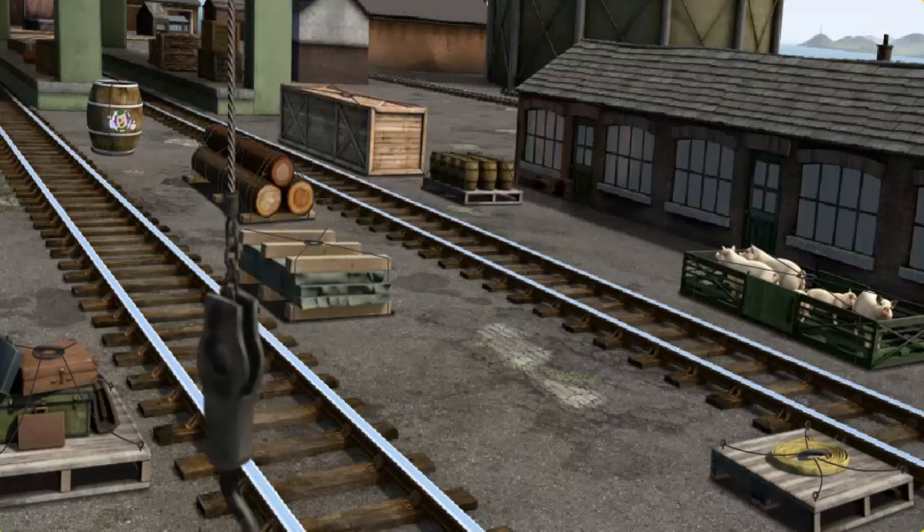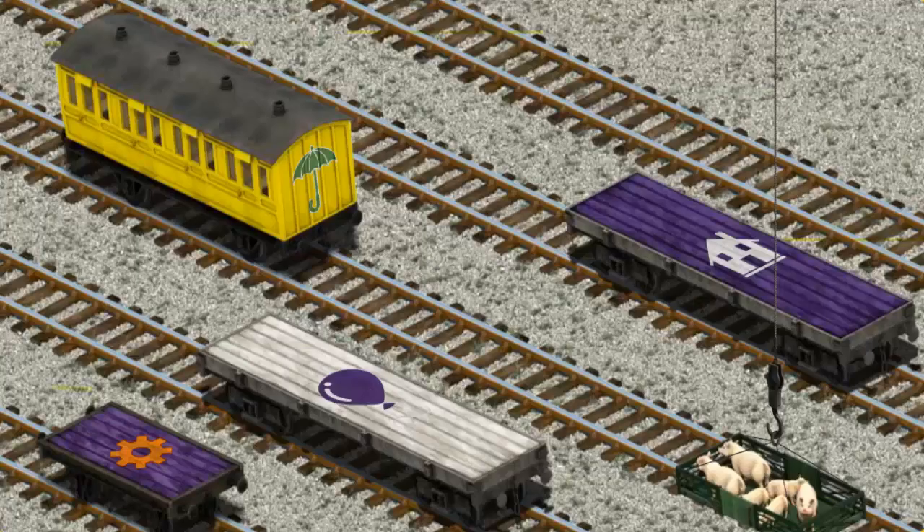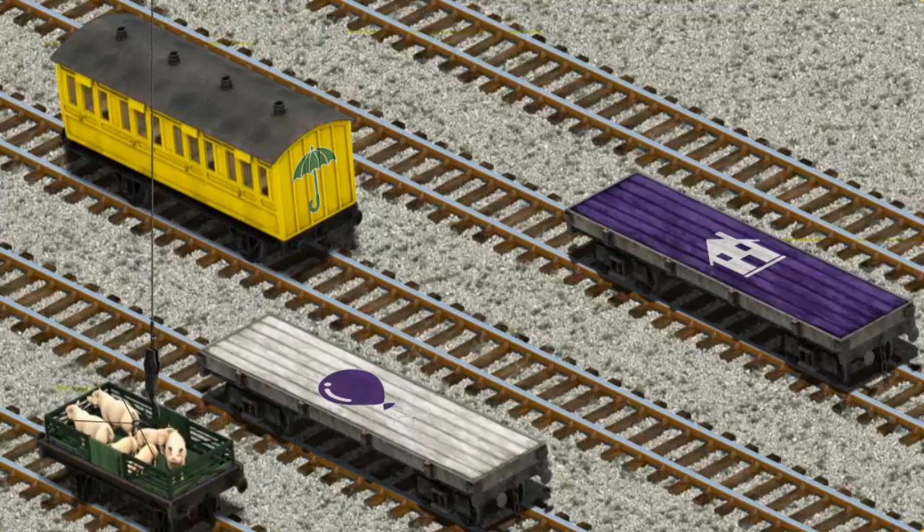Help Cranky find the pigs. That's it! Let's lift and load. Now the cargo must be loaded. Show Cranky where the purple flatbed with the picture of an orange gear is. There you go.